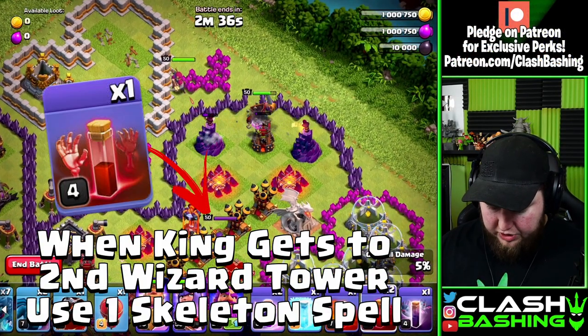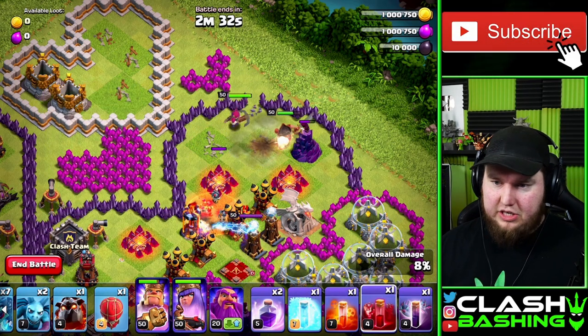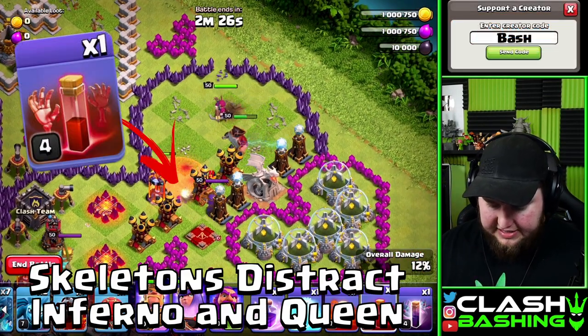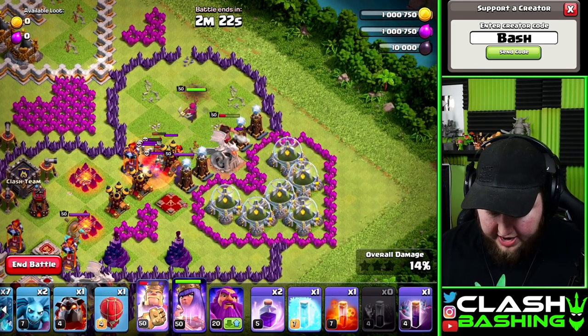Once the king gets to the second wizard tower, we're going to go ahead and put in a skeleton spell to start spawning skeletons over here, just to help these guys out a little bit. Then we're going to put in that second skeleton spell and go ahead and hit our king's ability.